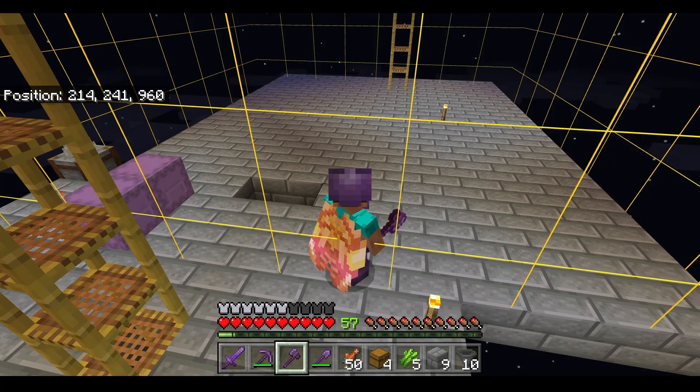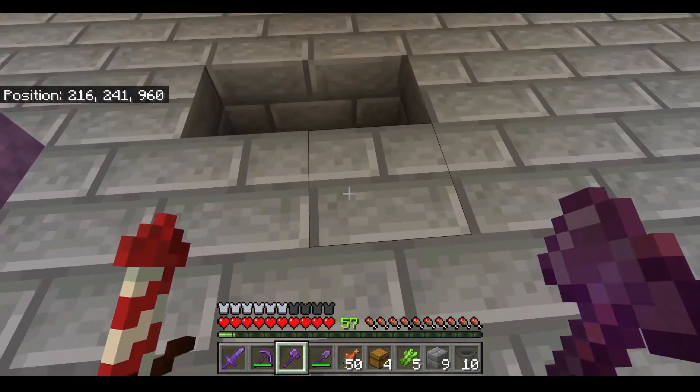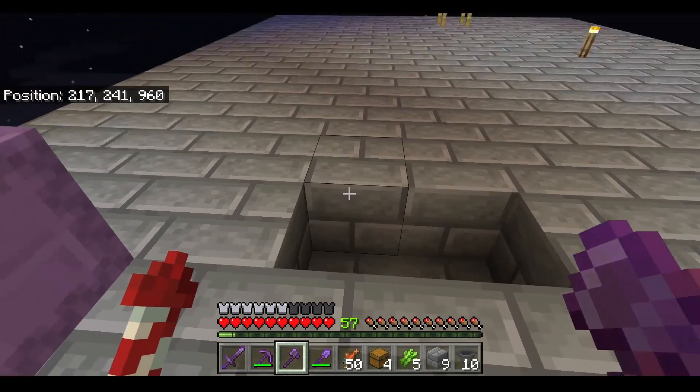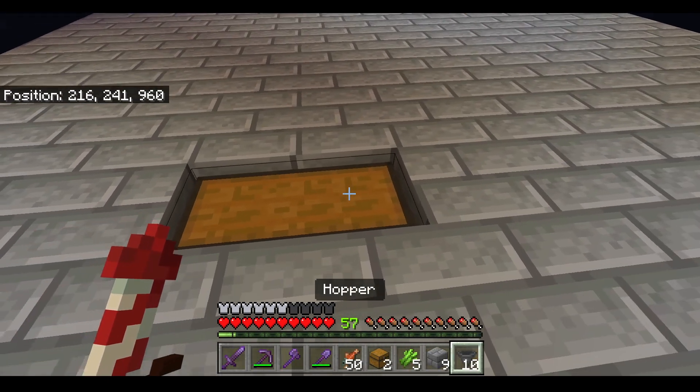First make sure you have a chunk visualizer. I previously made a video on how to get a chunk visualizer into your Minecraft world — a link to that video will be in the description below. So figure out where your chunk is, then move in three blocks, make a hole and put in two chests. You will need that later on.